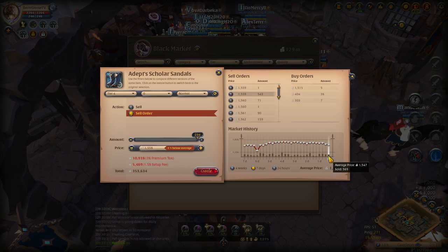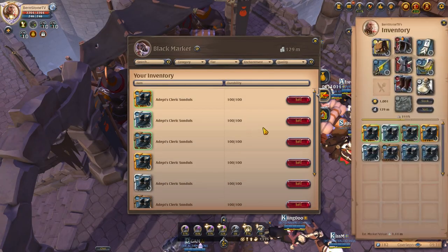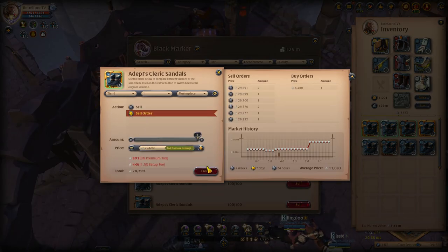You can get them from dungeon chests, mob drops, treasure sites, or even the marketplace. As long as it says it was crafted by BurnstoneTV, I will buy it from you.